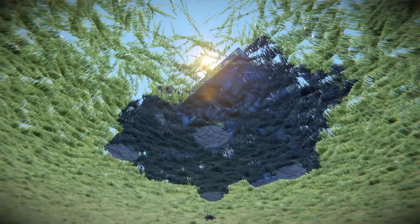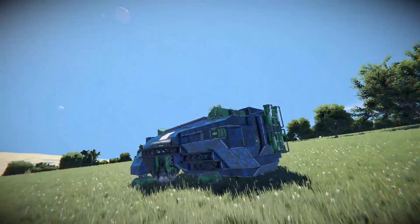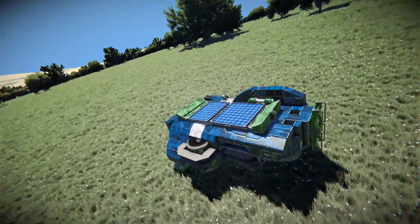Looking underneath, we've got four magnetic plates, the bottom of our atmospheric thruster, and the back of the connector. That's a brief look around the outside of the build — this spawn pod looks fantastic for how it's all been set up.